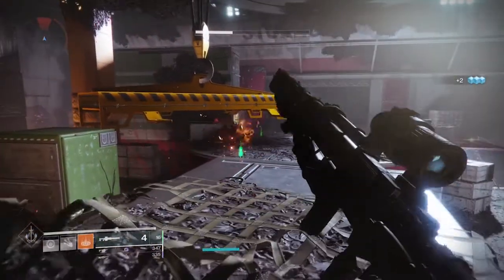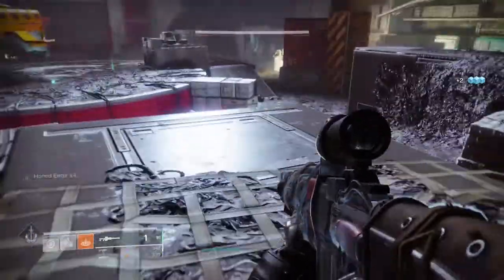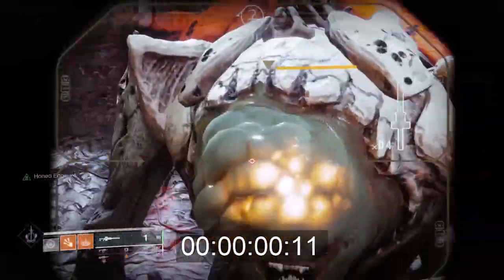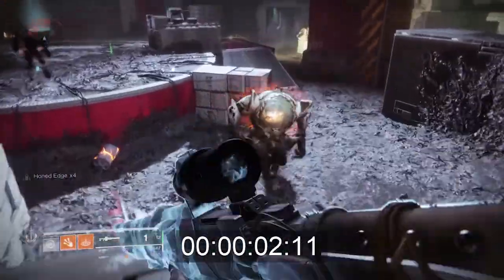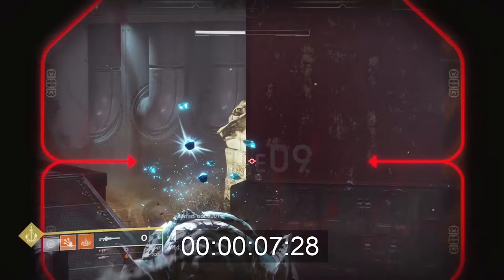Now we have the Izanagi's Burden with Honed Edge times four active — let's see what it can do. The Izanagi's Burden with so many Honed Edges used only clocks in at 7.28 seconds.